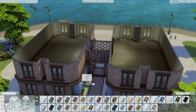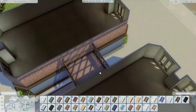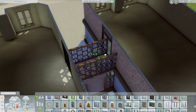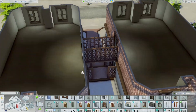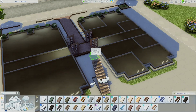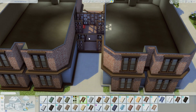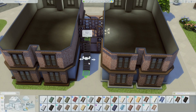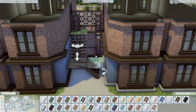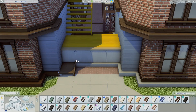Now I'm working on the stairs because they have to have a way to get up to the second floor. I didn't want to make stairs in the front - that would be too much of an eyesore - so they can come through this middle part and then get up to the stairs that way, or come around the back. I was trying to make it work like that but it wasn't coming together.